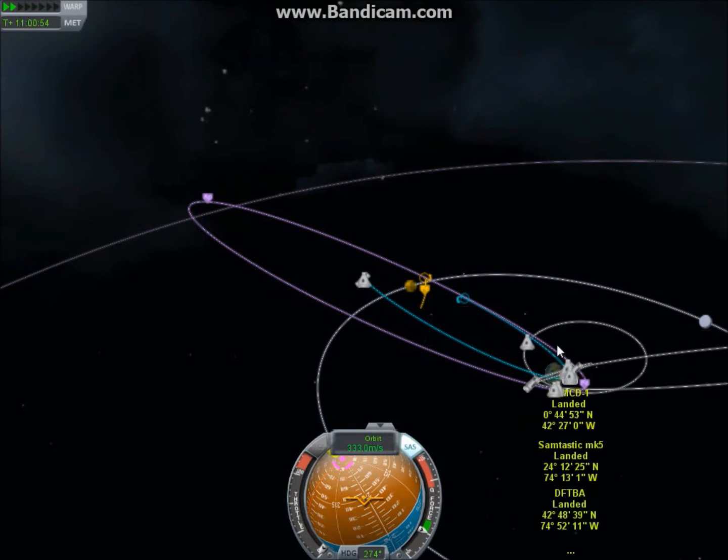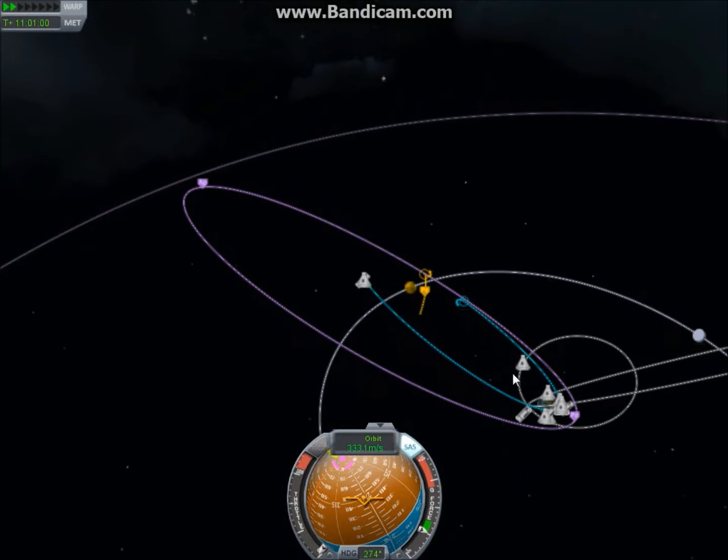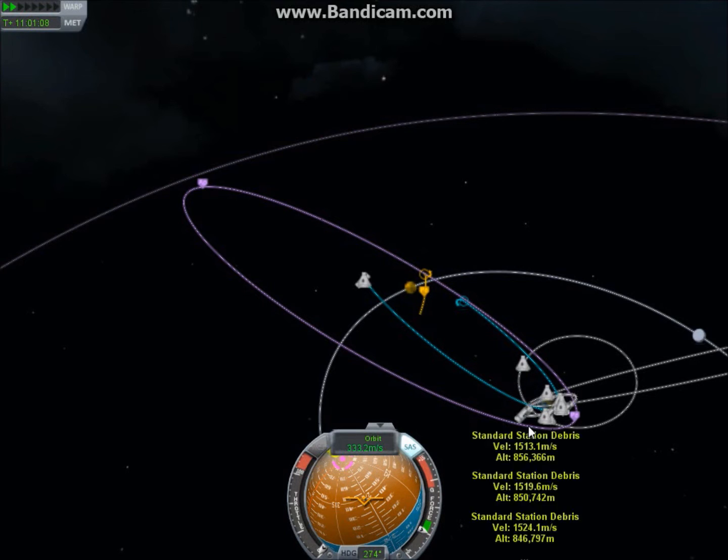When you take off, you start speeding up. And then when you get into orbit at like 2,000-something meters per second, you're going around.